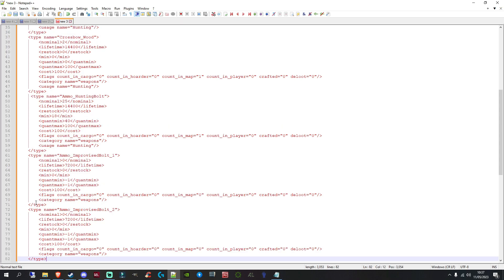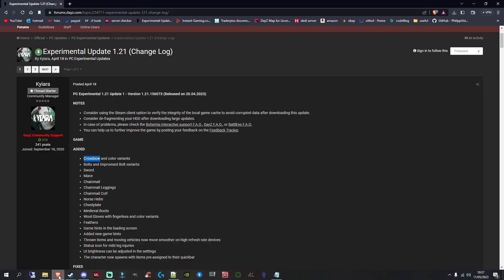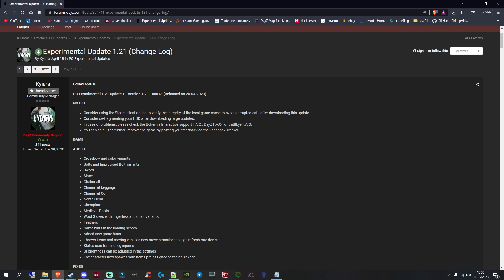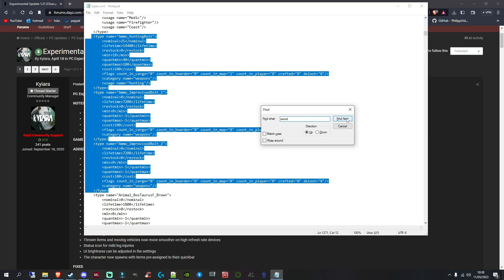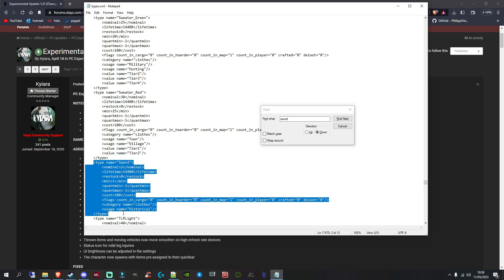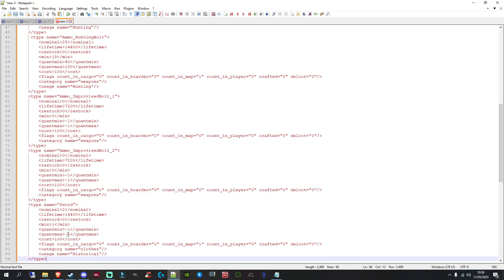Let's do one more — the sword. Search for 'sword' in the 1.21 types file. Be aware that some item names in the changelog aren't always spelled exactly the same way in the types file. We've got the sword entry — only one variant — so copy that and paste it into your staging Notepad file underneath the previous entries.